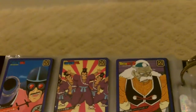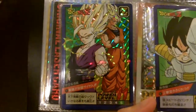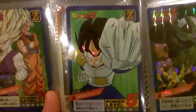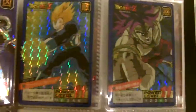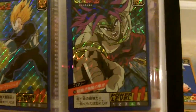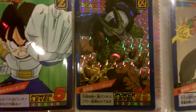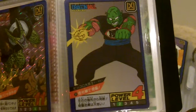Here are the prisms. This one is a double prism and then you have a hidden prism. So: regular prism, another double prism, a regular prism, and a hidden prism.